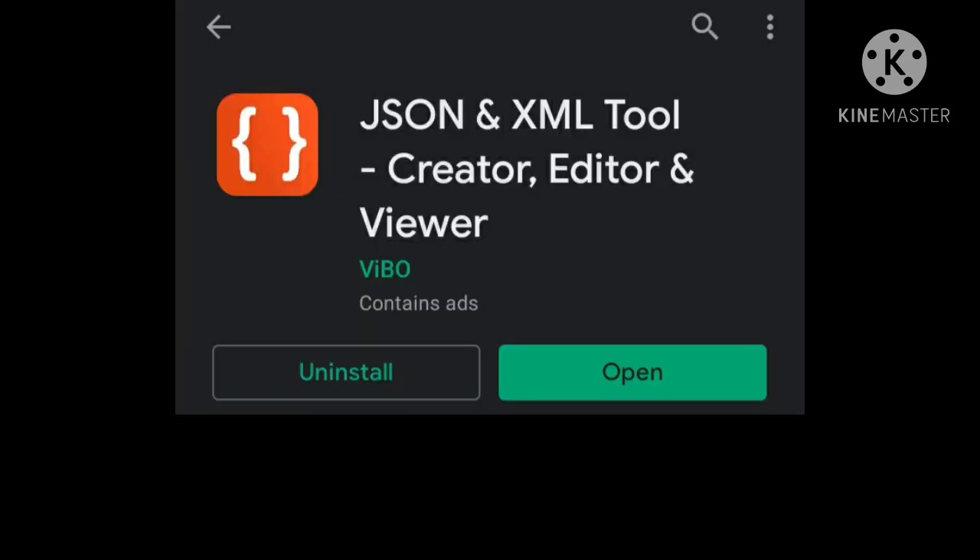To get Alba you need to download this app called JSON. Link to download and set it up in description.